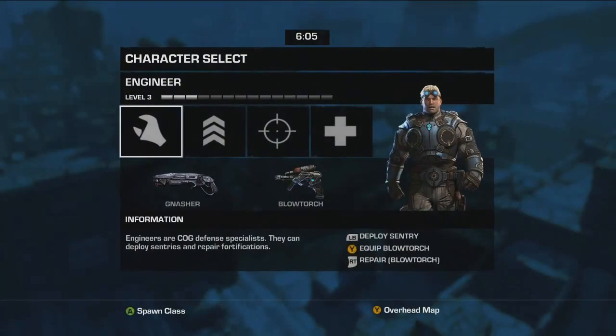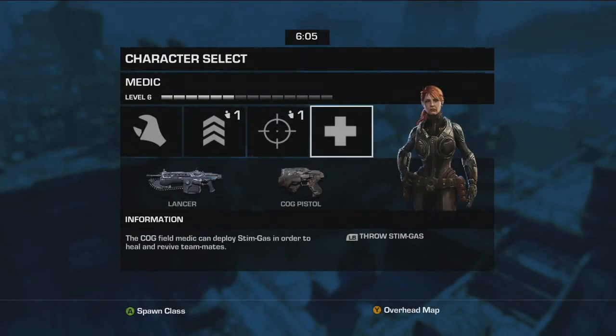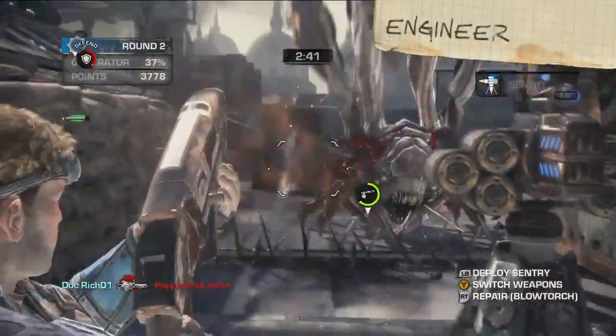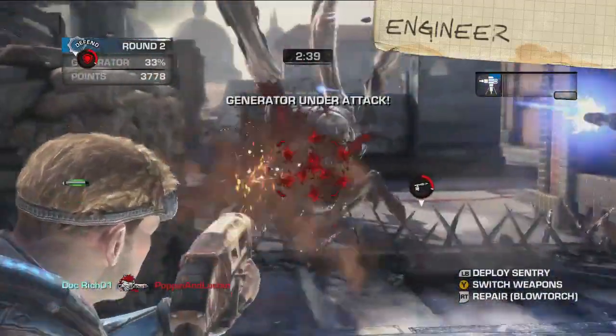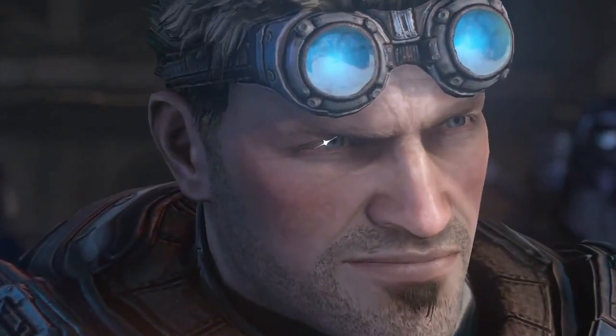As a COG defender, you need to choose a class. Each class comes with a specific weapon loadout and a nifty unique ability. First, we have the Engineer, who in my opinion is probably the most important person on the battlefield. Also, the handsomest. I mean, just look at them.